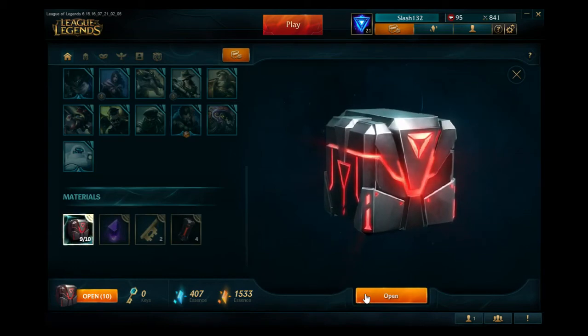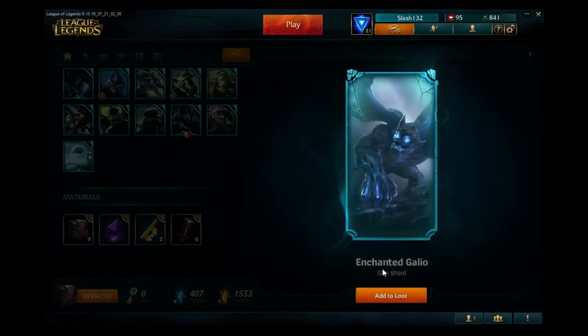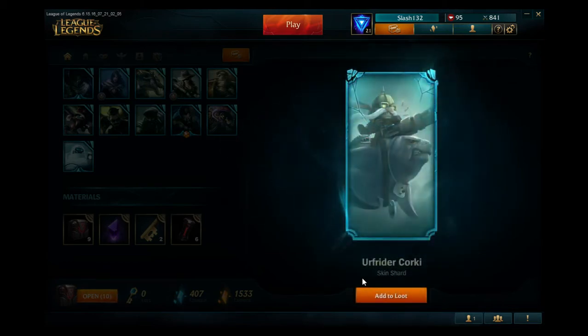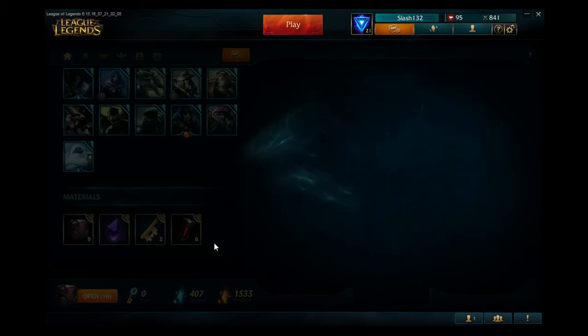First one, let's go. Got a skin shard for Galio — he can be annoying, I know that. And Project Core, alright.